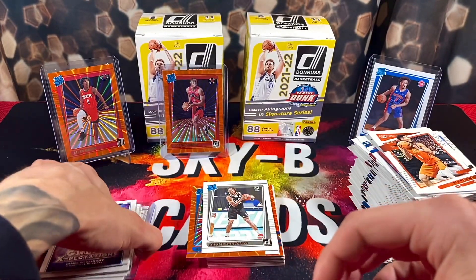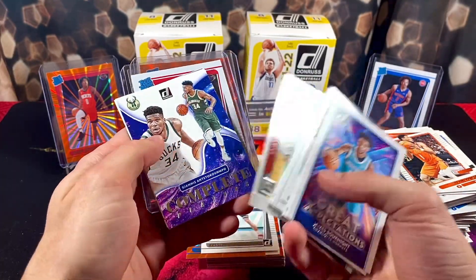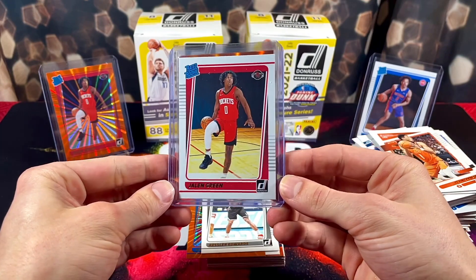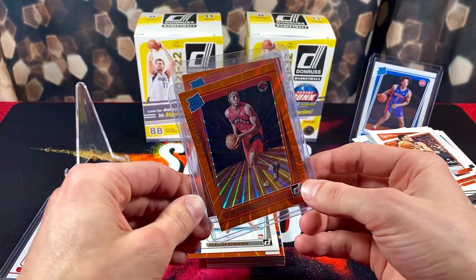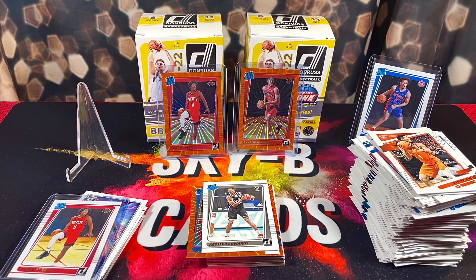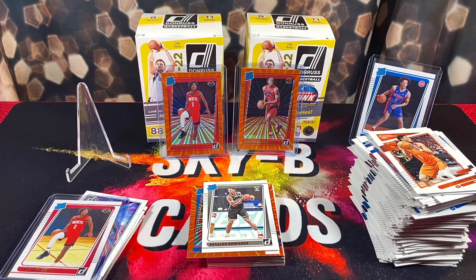All right, that's going to do it for our two boxes — I say we got pretty hooked up, can't really complain. Pulls were: Luke Garza, D. Mitchell, Jalen Suggs, Moses Moody — a pretty good variety of rookies. Then our two best pulls: base Jalen Green and my favorite — orange laser Scotty Barnes, a very beautiful card. That'll look very nice next to my orange laser Jalen Green. If you've opened any of this product yourself, comment below your biggest pull — curious to hear. Make sure to check the giveaway video in the description — like, comment, subscribe to get qualified. Peace out!